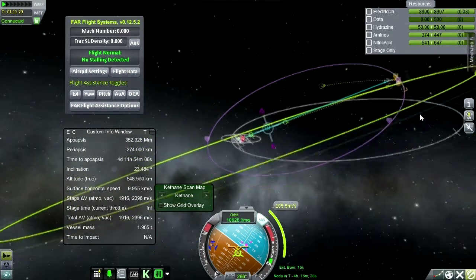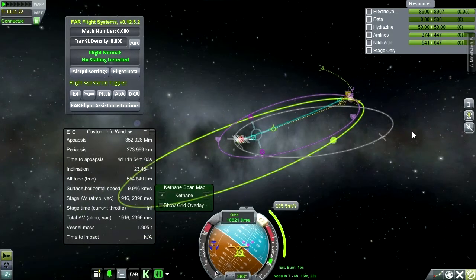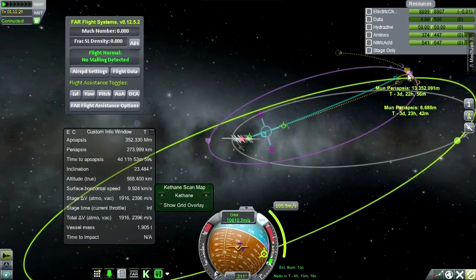Maybe we should just go for the surface. There's really nothing to lose — this thing can't return anyway. We'll do this burn in four hours and that will get us pretty close to the surface of the moon.